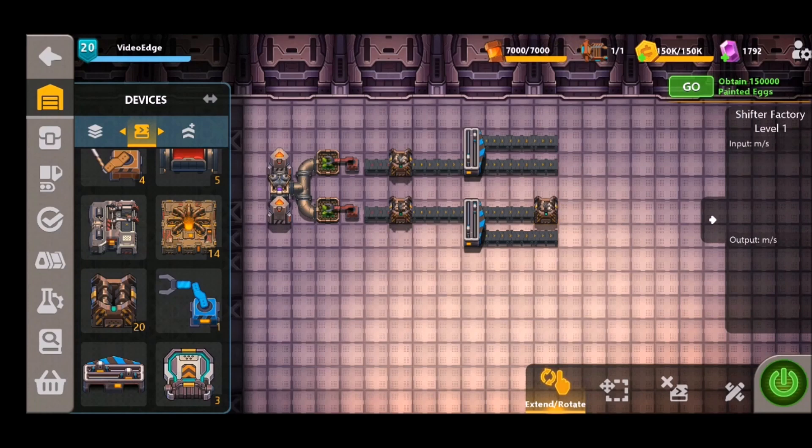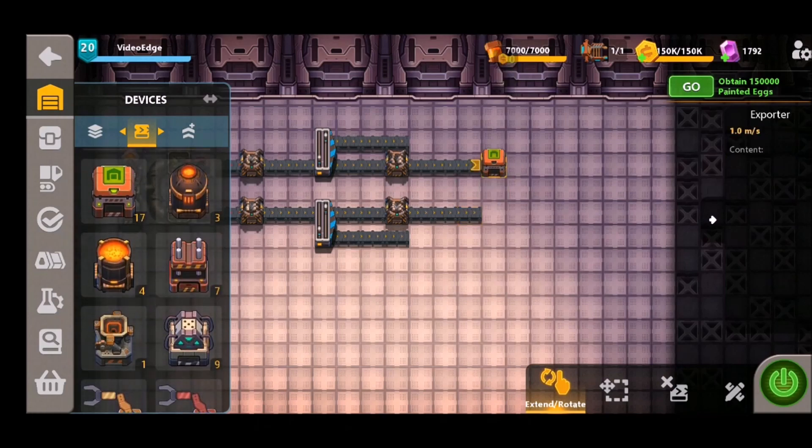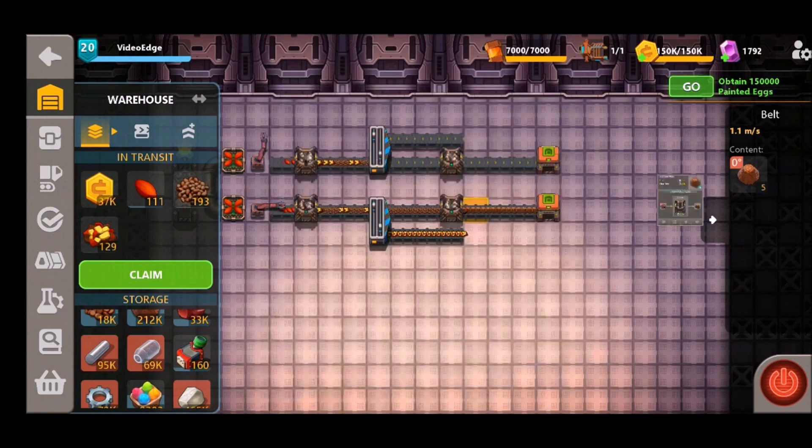For example, if we put down another crusher on the cocoa nibs and export these, you can see we've started to make cocoa powder, which is even finer than the cocoa nibs, and that's being exported from our factory.